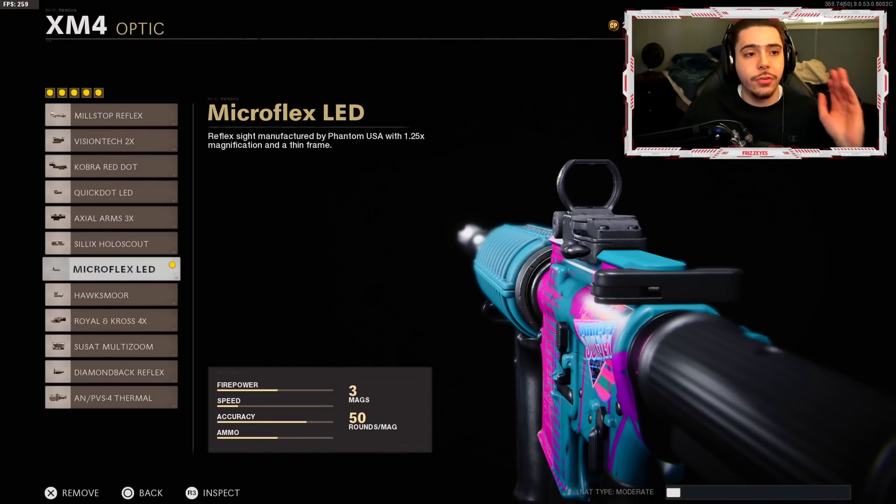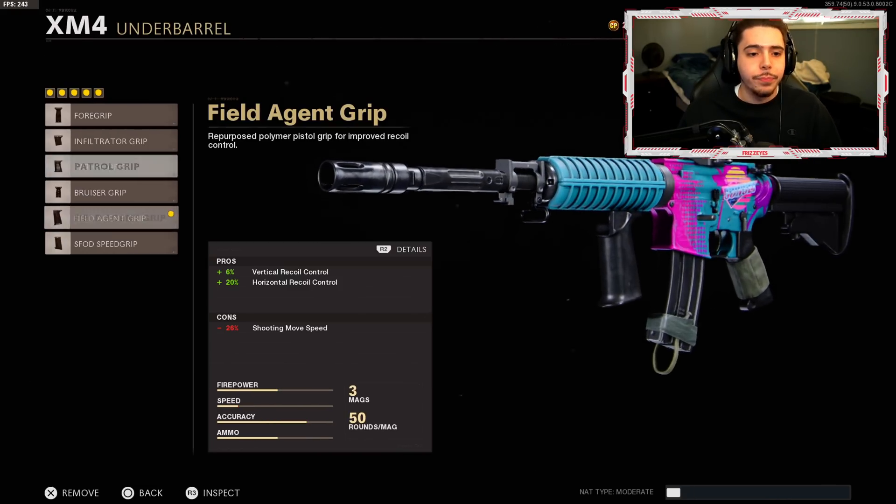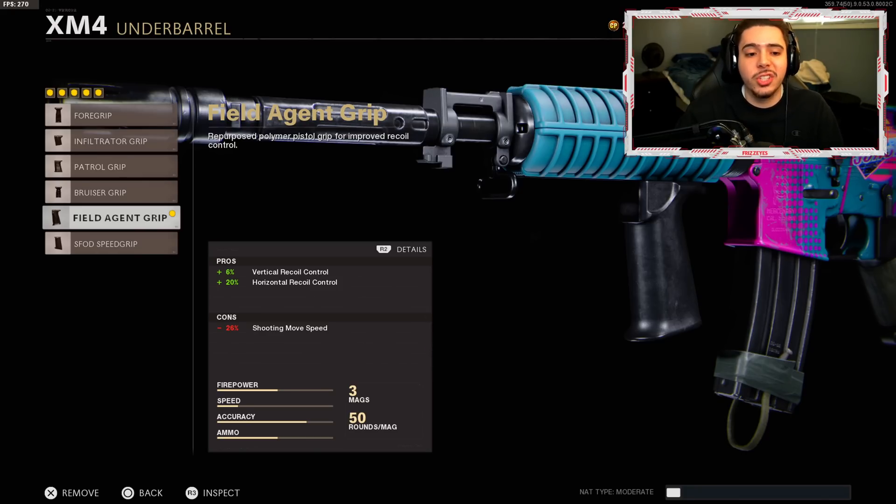Here is the Season 1 XM4 setup. Starting off, you need to throw an optic on — the XM4 iron sights are hideous. I went with the Micro Flex LED, basically a red dot sight, but it's personal preference. My second attachment is the Reinforced Heavy Barrel — we get plus 100 effective damage range, so it takes fewer bullets to kill at longer ranges, and plus 40 bullet velocity. Third attachment is the Field Agent Grip: plus 6 vertical recoil control and plus 20 horizontal recoil control, making the weapon a laser beam with no recoil.